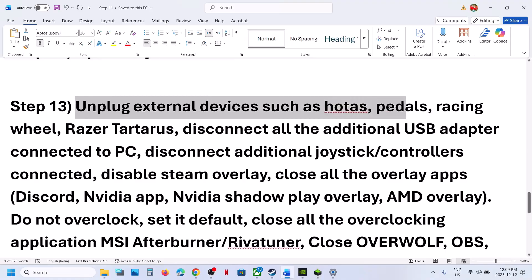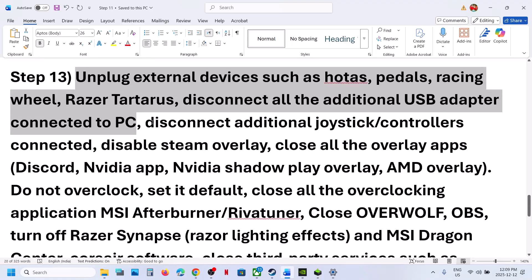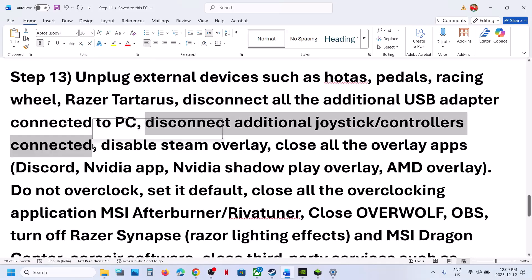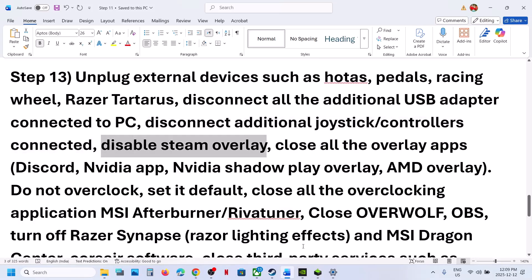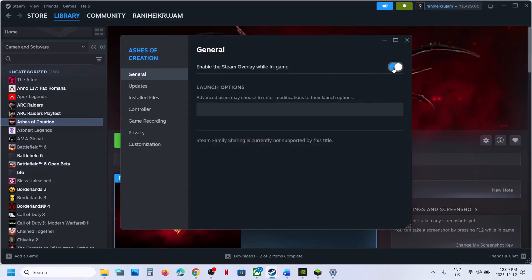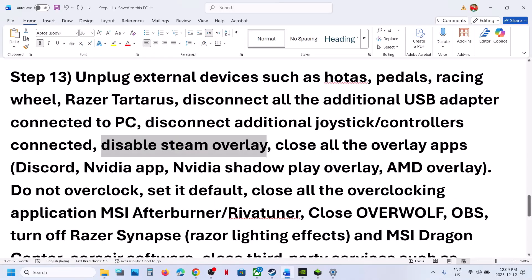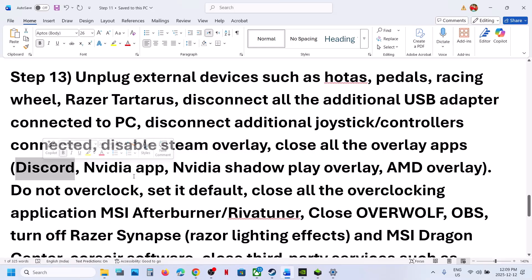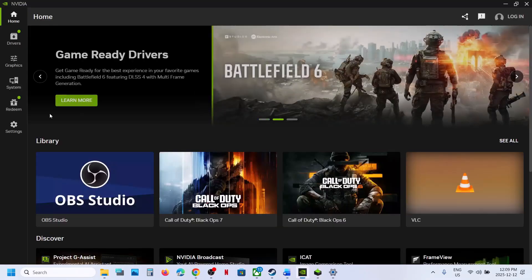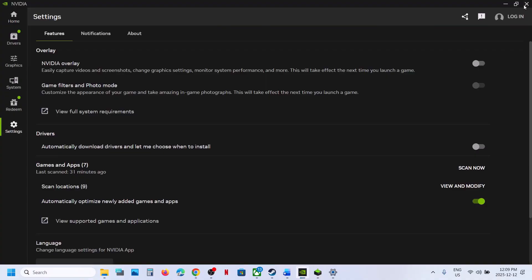Still not working? Unplug all external devices — if you have wheels, pedals, or any USB adapters connected, disconnect them. Disconnect any extra controllers connected to the computer. Also disable Steam overlay: right-click on the game, select Properties, and turn off the option that says Enable the Steam Overlay While In-Game. Relaunch and check. If you have Discord overlay, go to Discord settings and turn off overlay. If you have the NVIDIA app running, go to NVIDIA app settings and turn off the NVIDIA overlay. Close all overlay applications and check.